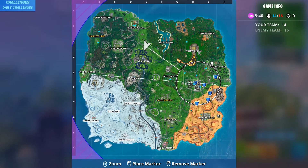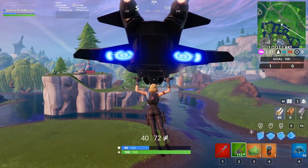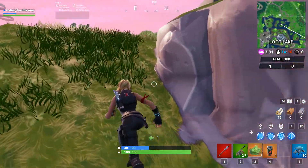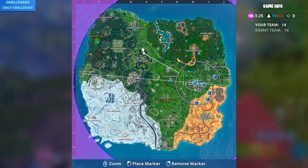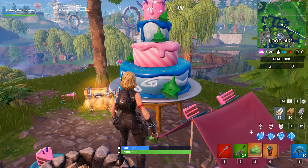The next one is cake number six, and this is going to be in Lute Lake. It's going to be on this little ledge where there's usually a chest — a lot of times they have those skeet shooting competitions right here as well. That's going to be number six, in the northern part of Lute Lake.